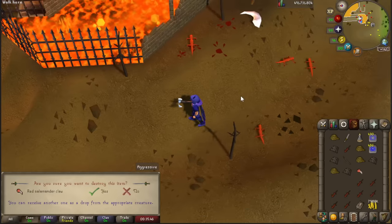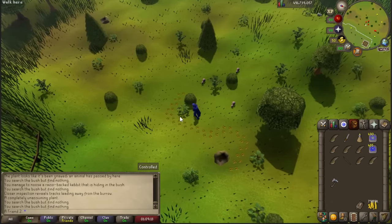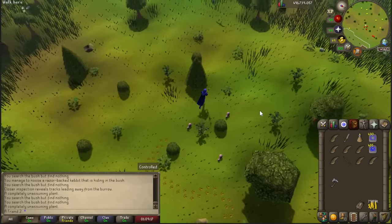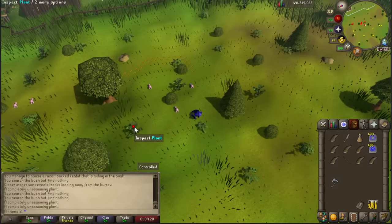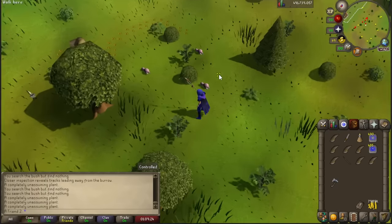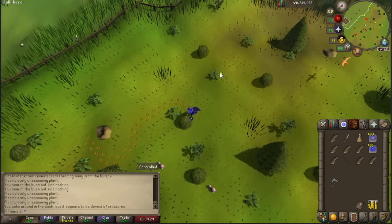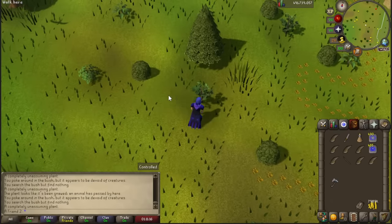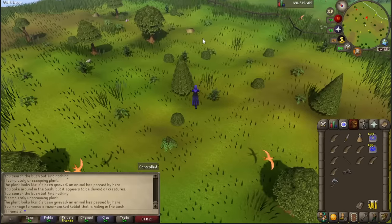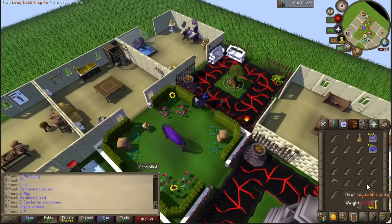An odd razor-backed kebit - oh my god, just please find the correct bush. I hate this. You know how dead this kebit catching method is? There's no RuneLite plugin - not in the GitHub, not even in the official hunter plugin; there's barely any options. Where the hell do I need to search? Is this the last one? Can I just attack it? No... come on. Oh, that's the one! Attack with the noose wand - yes, for 348 experience.